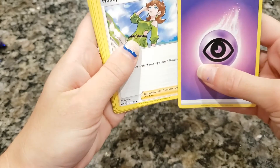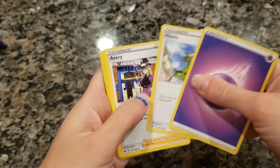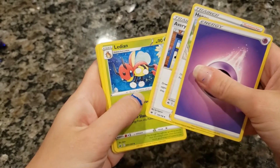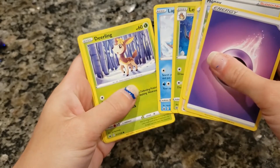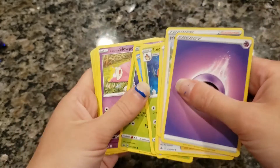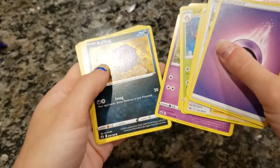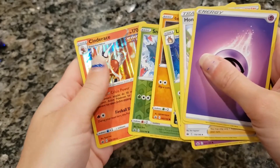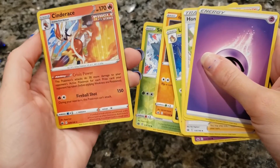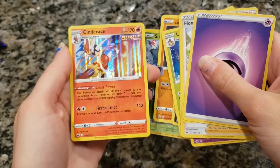Psychic energy. Oh honey. Avery. Lapras. Deerling. Oh my. Loco. Koffing. Yamask. Snubber. Cinder — Cinderace. That was the fancy card, huh? Yes.